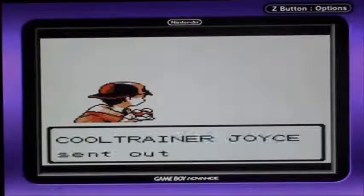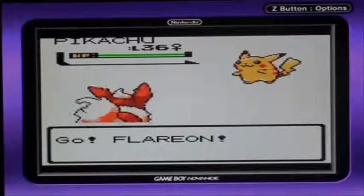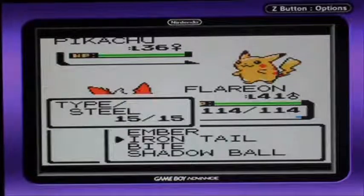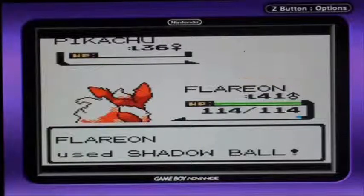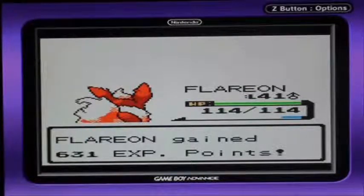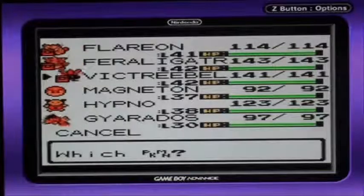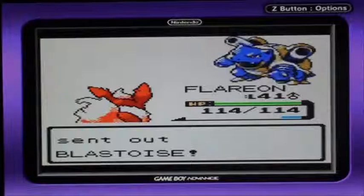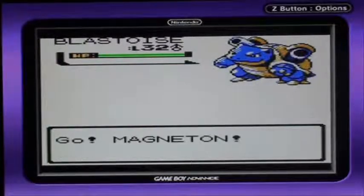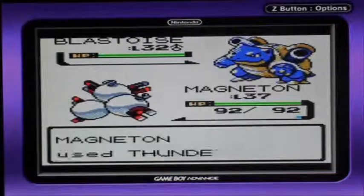I wonder what Pokémon she has, anyways. Pikachu? I've already seen Pikachu like three times in this Let's Play. Boring. How about Blastoise? Heck yeah! That is what I'm talking about — that's a challenge right there. Level 32, it's supposed to be level 36. Still, that is better — that's way better than a Pikachu.